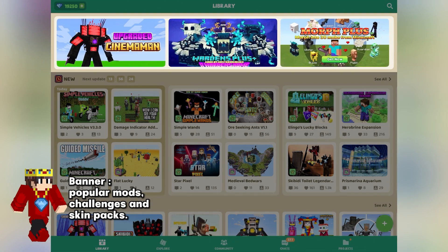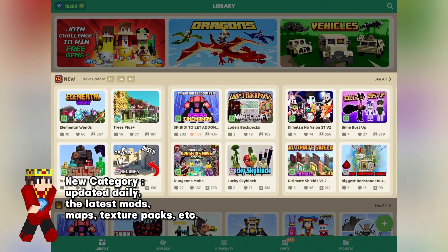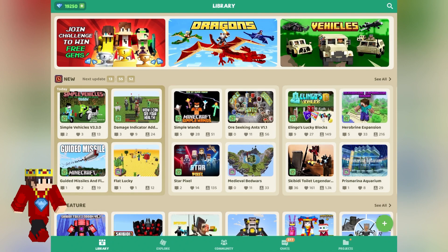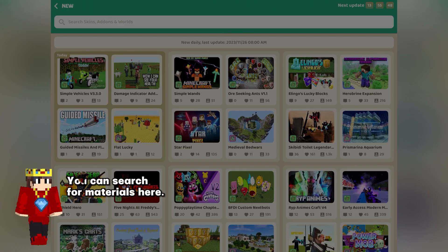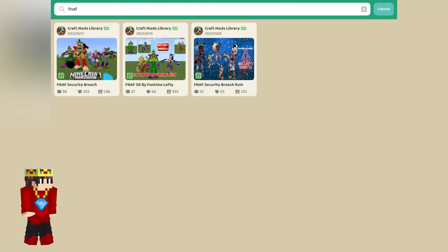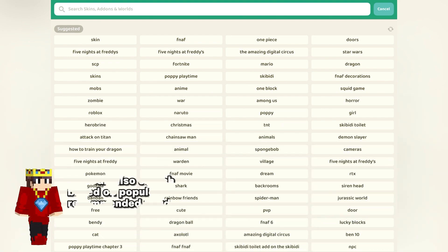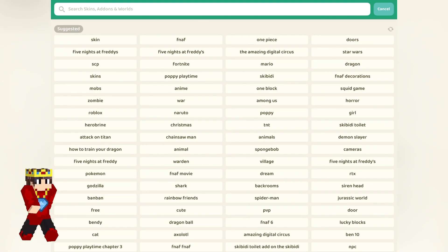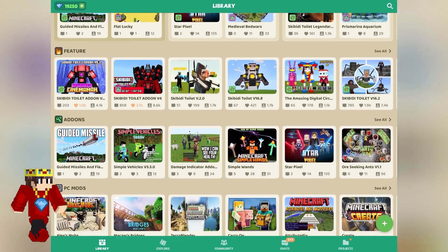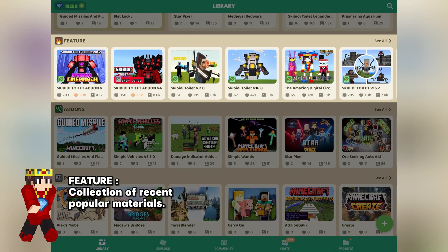Popular mods, challenges, and skin packs — a new category updated daily with the latest mods, maps, texture packs, and more. Here you can check the remaining time until the next update. Click here to see all. You can search for materials here, click the search button to search, or search based on popular recommended words. Click here to change a batch of keywords and scroll down to view more categories.